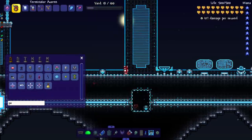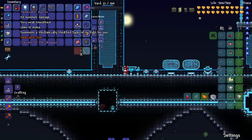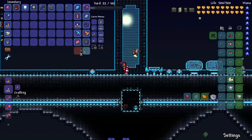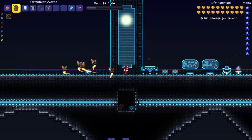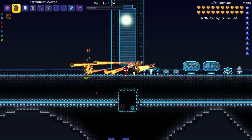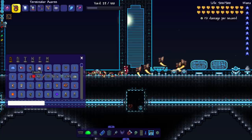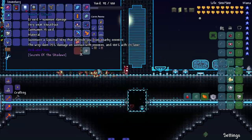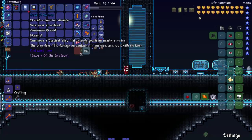On to the summoner weapons. First up: Terminator Acorns — summons a mechanically modified squirrel to fight for you. Oh yes, these squirrels are straight up the Terminator. They've got the jetpack, they've got the guns — it's about to go down. Let's see them take out these zombies. Are those shotguns? Are they shooting in bursts? I think they shoot like two or three shots.